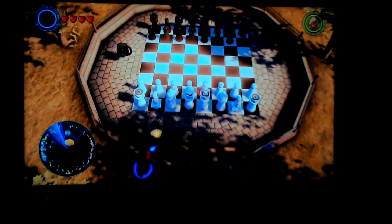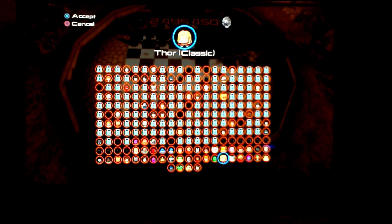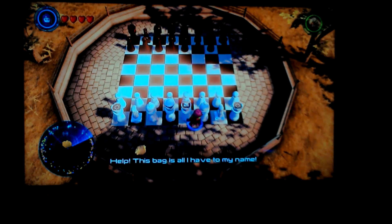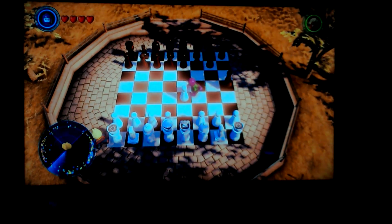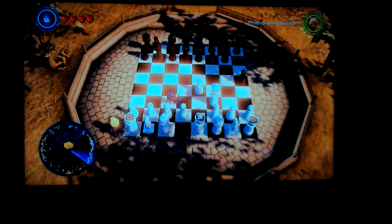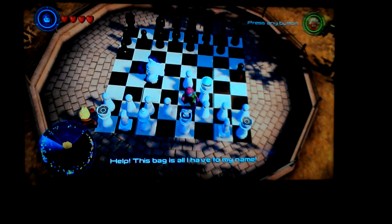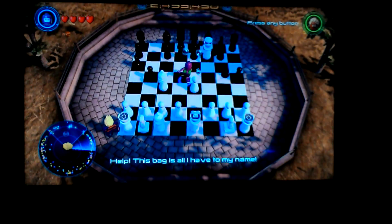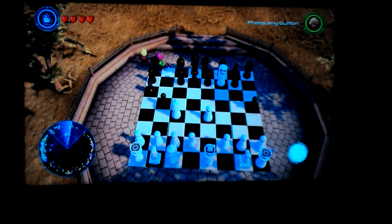We need someone with Scarlet Witch abilities, so let's call upon one of the characters we have. Let's see if Kang can do it — yes, he can! Kang the Conqueror can do these types of things, that's cool. I guess we're playing chess now — don't fire your laser beam. There we go. We got him! Gold brick!